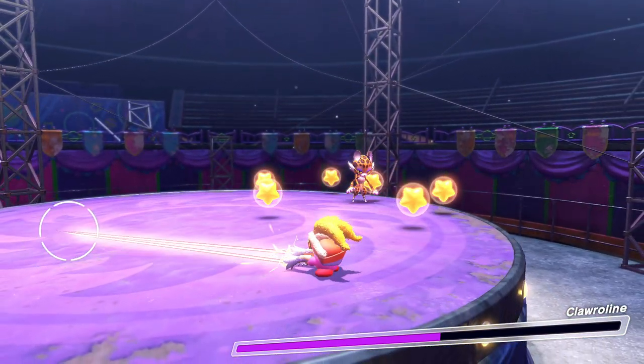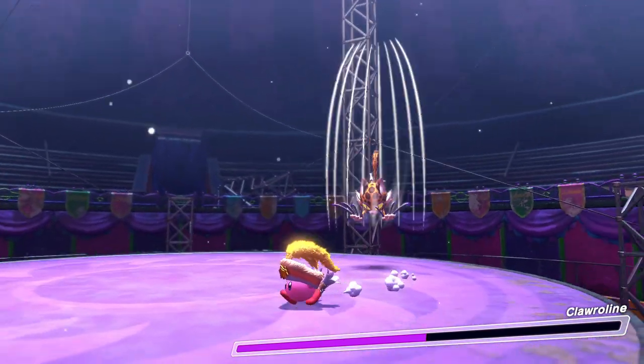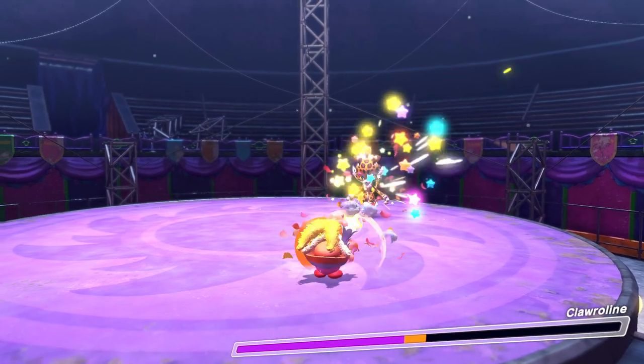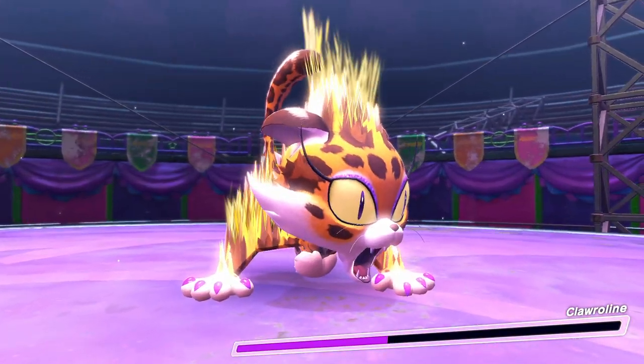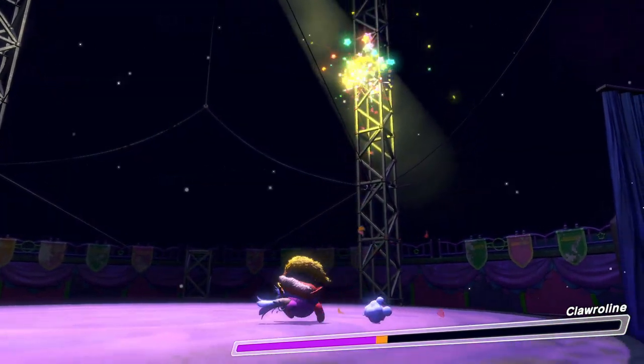Her jumps are whatever, no big deal. Smack her a couple times. That move, by the way, gives you enough chance to charge, so that's what I'm doing right now. When she does that, she's going to roar. After this, charge — because you'll be able to follow her up to the tower there a couple times.